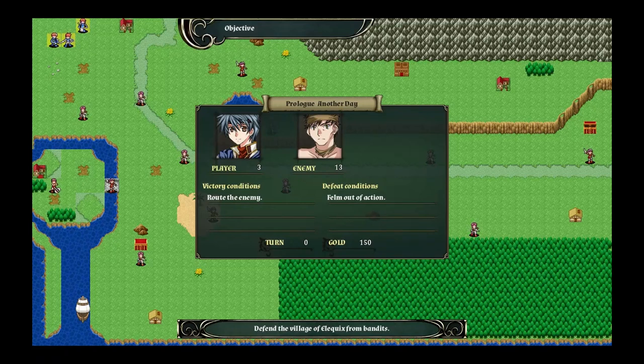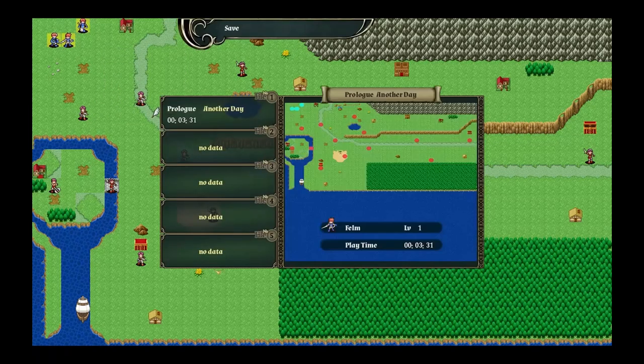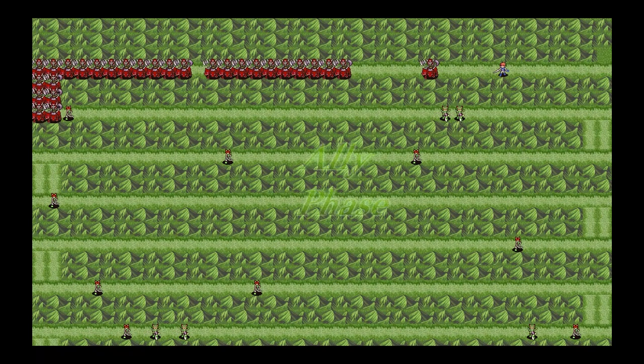It's a turn-based tactics title with grid-based movement — gotta love those squares — with an I-go, you-go turn order, meaning that all my little dudes go, then all the enemy's little dudes go. Following the Fire Emblem style, everything including magic is an item and has a durability, so you tend to bring multiple weapons with you just in case one of them breaks during usage. Each weapon type has its own effects, like swords only hitting a cross around you, bows having a bigger diamond, etc.